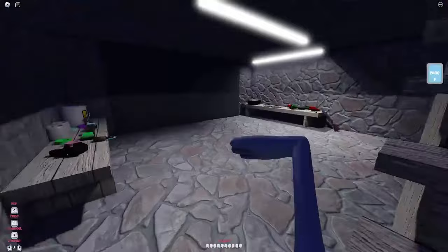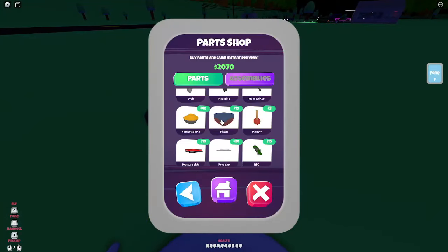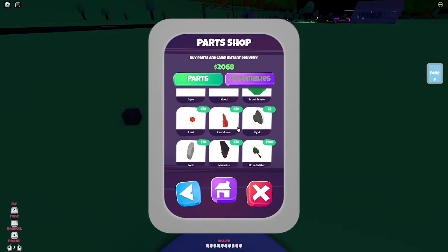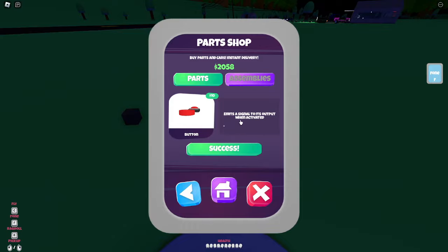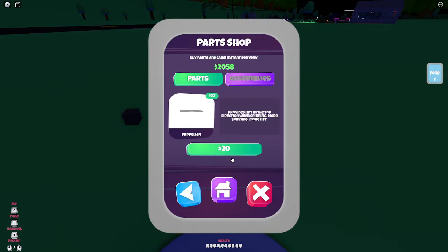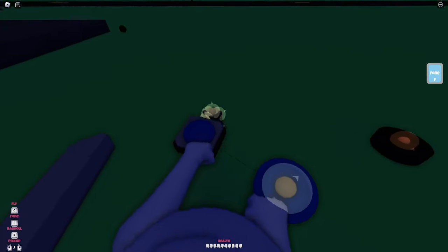The fastest way to get to Gramby's house is this propeller contraption I've designed. What you'll need: one connector, a spinner, a normal button or remote button — I'm just going to get a normal button — and a propeller. That is all you're going to need.